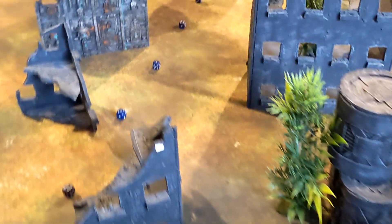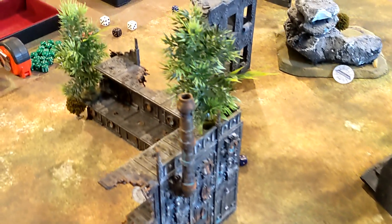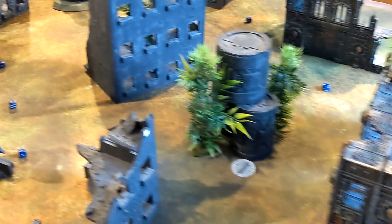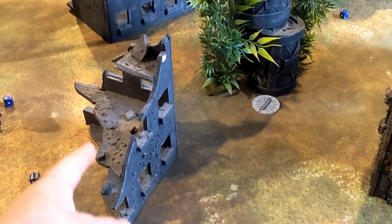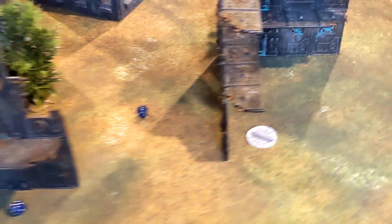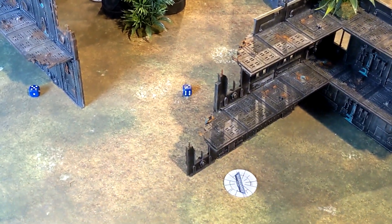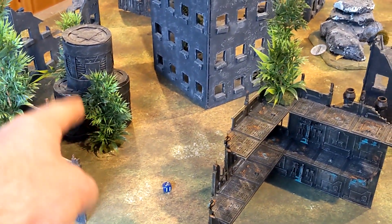The trees on the table are purely aesthetic — just there because it looks cool on the jungle mat. Everything else is ruins with all standard features. The base of the terrain counts as cover, the ruins at the back are obscuring if you're standing underneath. That tall piece is also obscuring. Pretty much it for terrain rules.